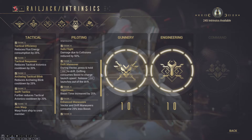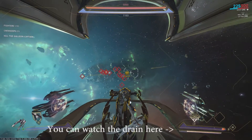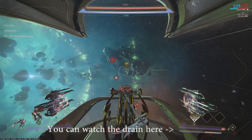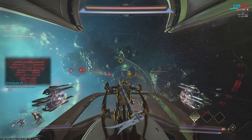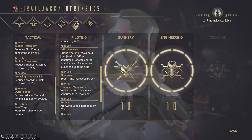Safe Flight reduces damage by 50% from collisions. Drift Maneuver is basically another sprint ability — hit your sprint button again to enable a second level of boost, which charges up and upon release propels you in the direction you're facing. You can get thousands and thousands of meters per drift. If you've seen people jump forward with the Railjack, that's what this is — basically a way to teleport the Railjack forward by charging up your boost.